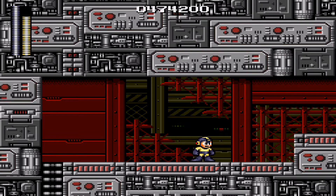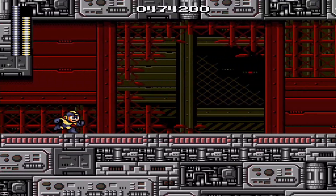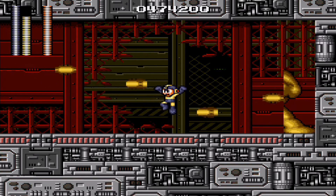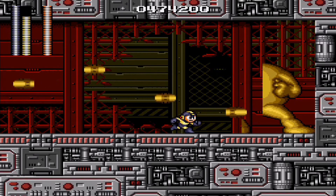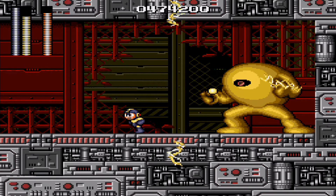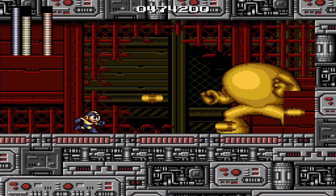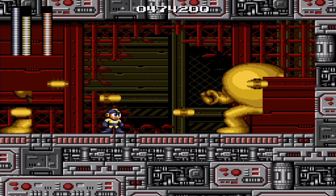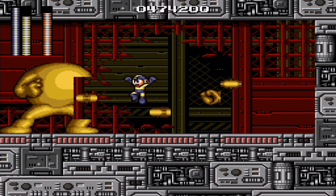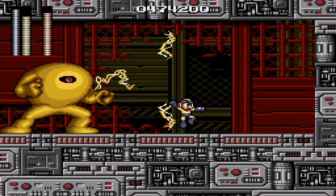In the original version of Sonic the Hedgehog 1 on the Mega Drive slash Sega Genesis, there's that very annoying bug with spike collisions. Every time you get hit by spikes and lose all your rings and then touch them again, it's instant death. Whereas in the Christian Whitehead version of the game, specifically the iOS version, the spike collision has been fixed.